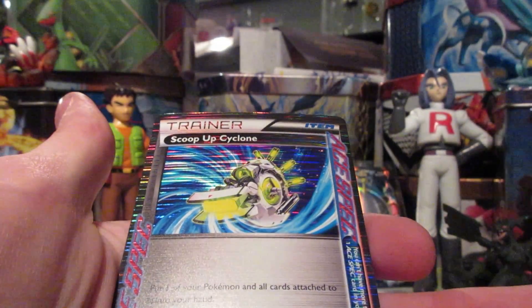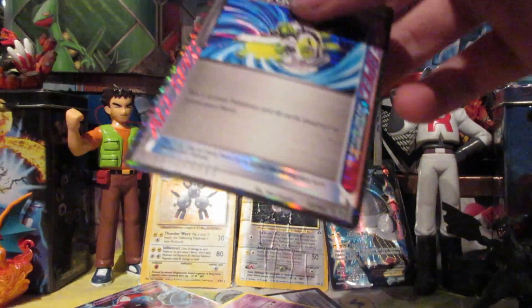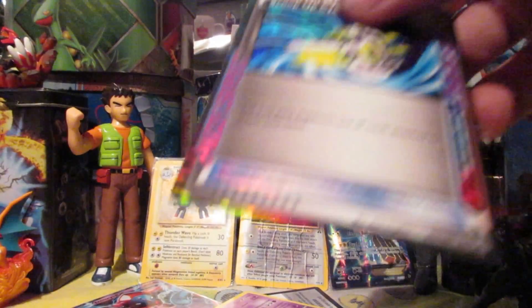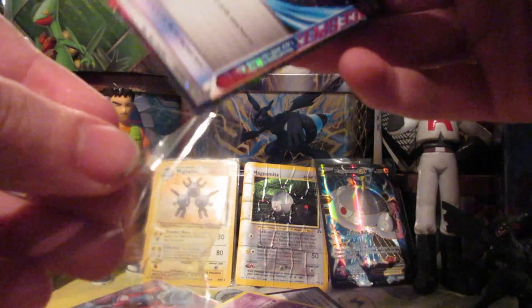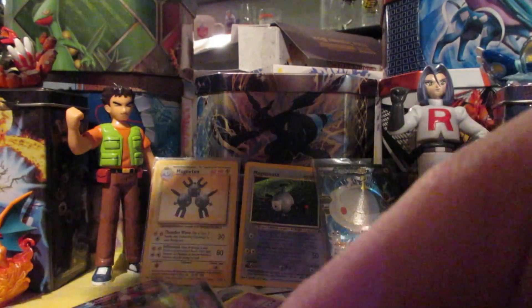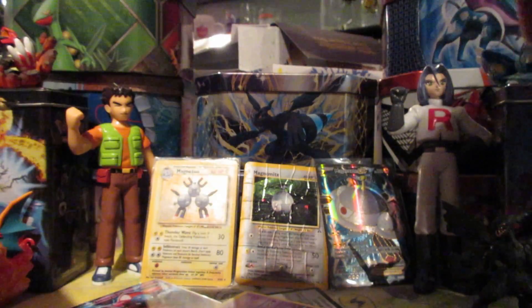Where did that come from? Oh my gosh, where did that come from? I kind of expected it to be in the reverse slot, to be honest. Scoop Up Cyclone — put one of your Pokémon and all cards attached to it into your hand, no coin flips involved! That is amazing, holy crap! That is my first ACE SPEC card pulled — that is awesome. And of course Legendary Treasures is known for its pulls. That's a beautiful card.